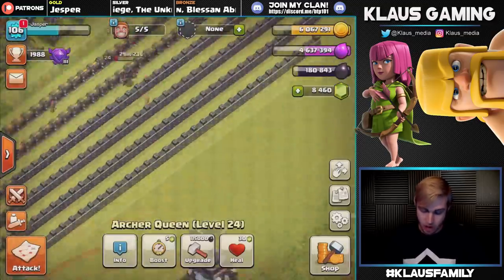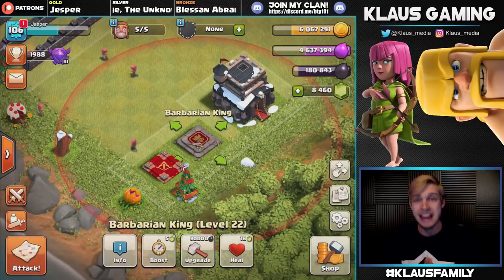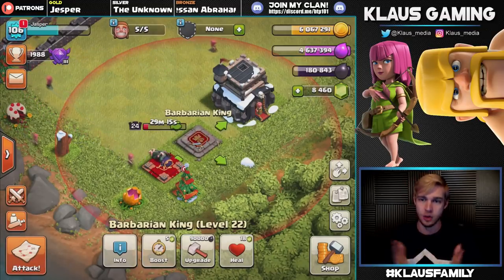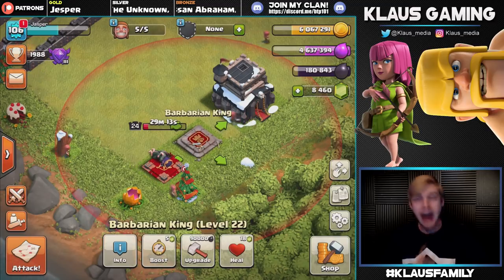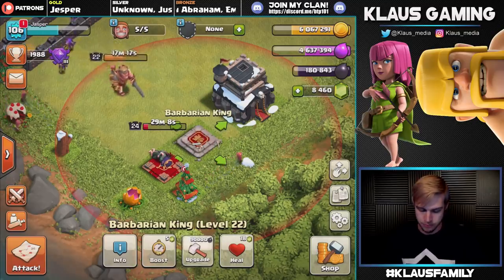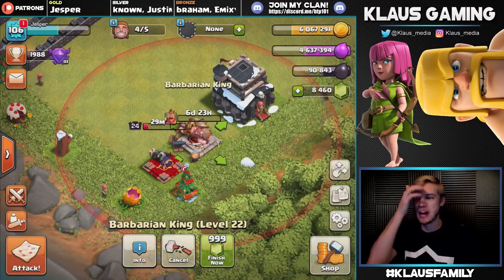I'm going to hop into our progress base and go ahead and upgrade this King. 90,000 Dark Elixir, going to level 23. It's nice that he's cheaper, but unfortunately we don't have enough loot for both. But we can still upgrade our hero — so let's do this in 3, 2, 1 — bam! There we go. King did a great job today, absolutely clutch in several situations.